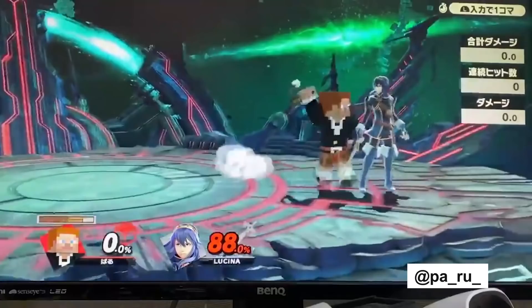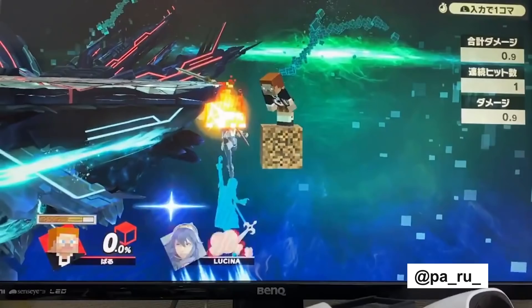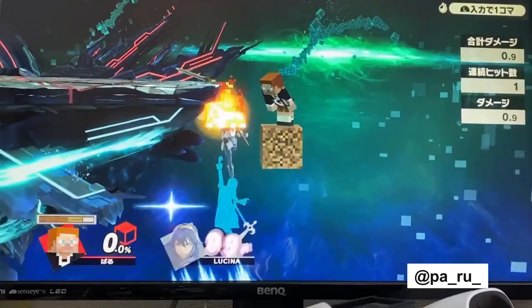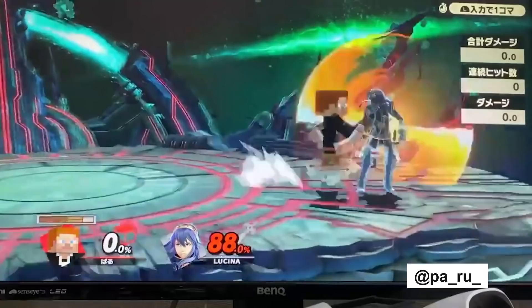That's scary. That's a very powerful thing, especially for some characters in this game. There are characters that are pretty strong whose problem is usually edge guarding. Edge guarding is a little bit harder in this game versus Melee, but when you have something like this and you can just put it out — easy money. That's very scary.